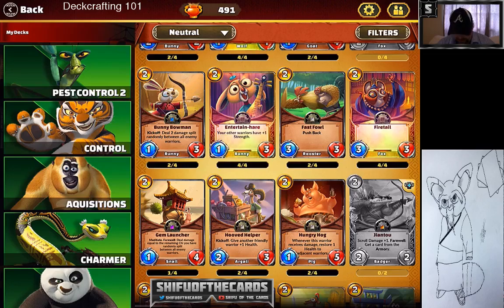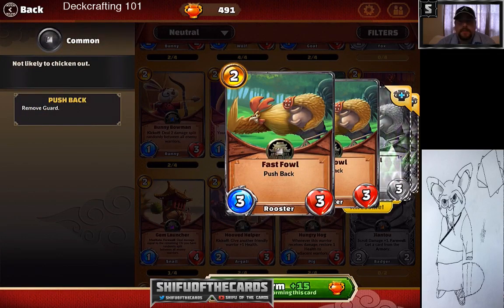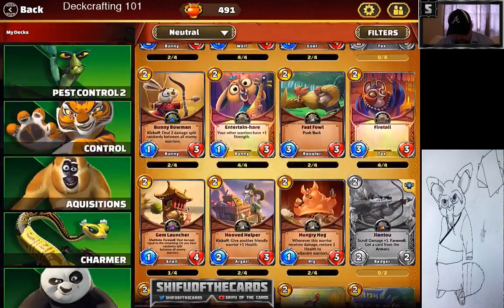Fast Foul is phenomenal in aggro decks, specifically Tigress or any aggro fast-pace deck. It's a low-cost pushback card that does pretty good damage. Pushback knocks the guard off an opponent's guard minion, allowing damage to go through face. It's a phenomenal card and aggro decks almost have to auto-include at least one Fast Foul. A lot of the great cards so far are commons and blues — you don't need legendaries to make a fantastic deck.